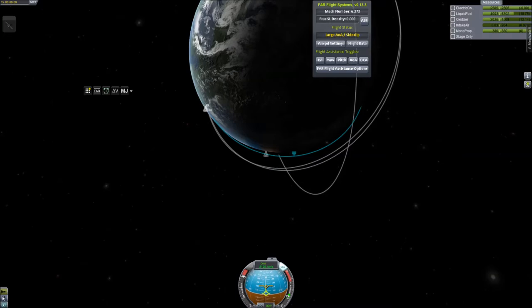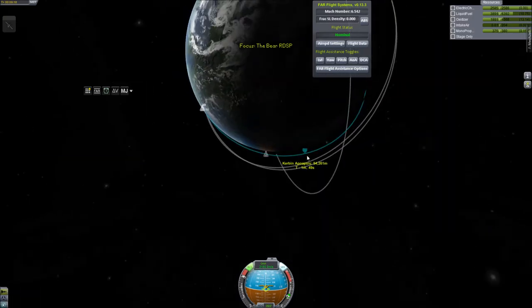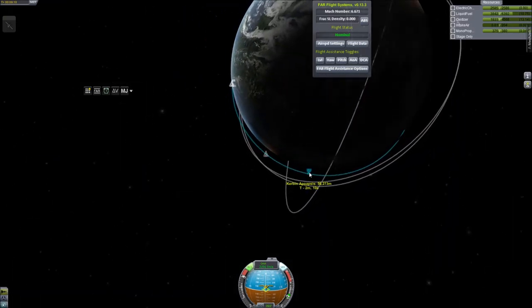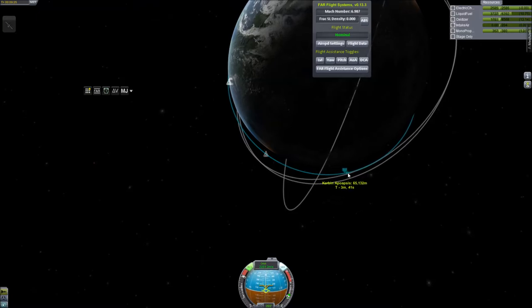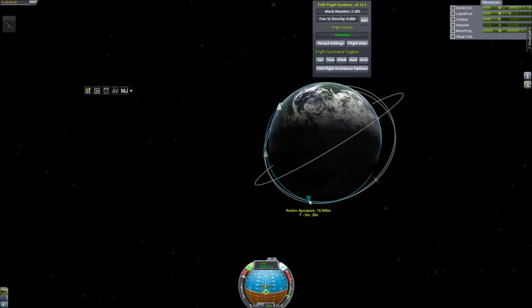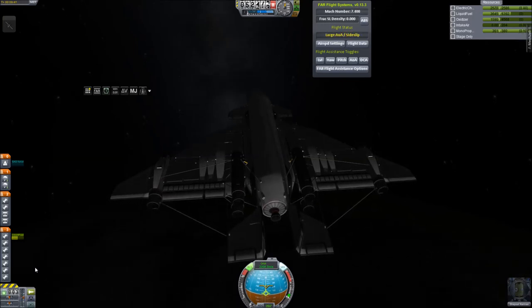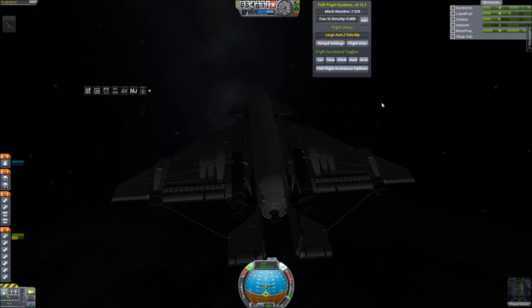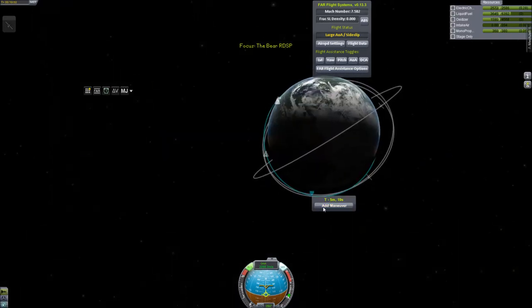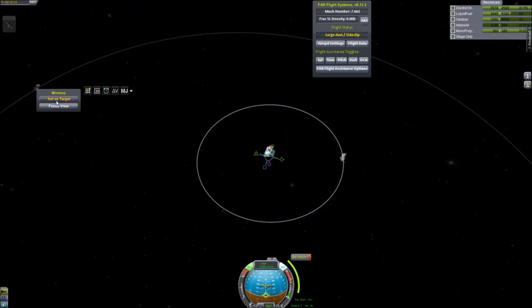And now we're starting to pick up the pace. Now we can start angling it down a little bit, use our RCS. And now is when we really start to push that apoapsis way around. We'll spend some time coasting here — a little bit to go. Looks like our orbit insertion burn is going to be pretty light.